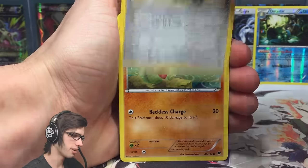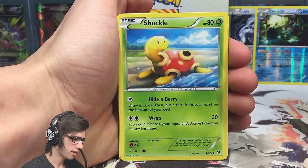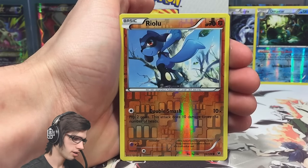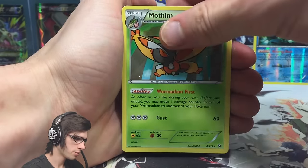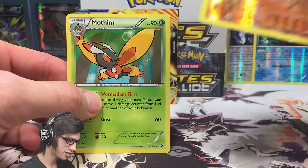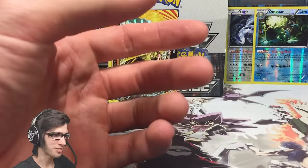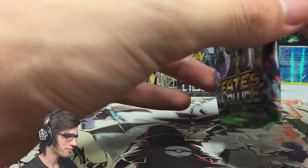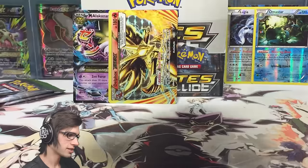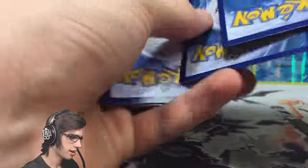I've got three more packs after this left in part number four — and left in box number four! We got a Larvitar, Burmy, Fairy Garden, Shuckle, Cinccino, Riolu — and a Mothim rare! I just got in the zone. We got a reverse Riolu and a regular rare Mothim. Just keep going through them until something good pops up — that's awesome. Perfect cell pack art carrying up the back.